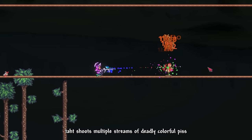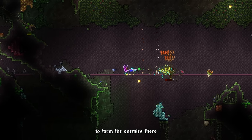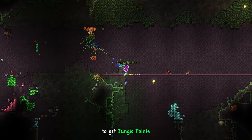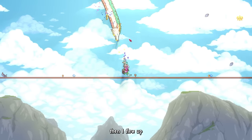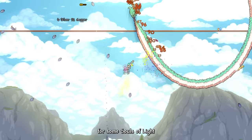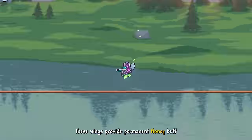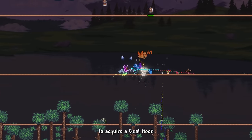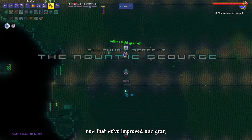A lethal paintball gun that shoots multiple streams of deadly colorful projectiles. Then I went to the underground jungle to farm enemies for jungle points, so I could use the point shop to buy Tattered Bee Wings. I then flew up and farmed some Wyverns on the Sky Islands for Souls of Flight. I combined both materials into Bee Wings — these wings provide a permanent honey buff. I also bought some Mimic Spawners. I need to defeat these Mimics to acquire the Dual Hook, a much faster hook than our Diamond Hook.